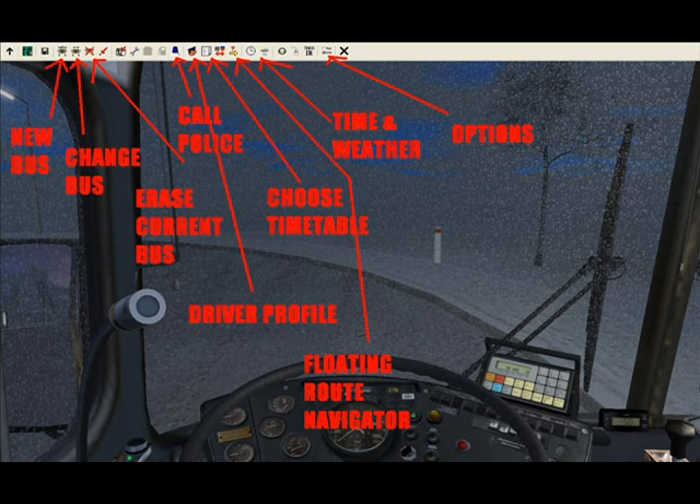The next button is Call Police. If you get into an accident with another vehicle, you click that to clear the accident. If you don't, it will go against your driver's record and you will get a summons.